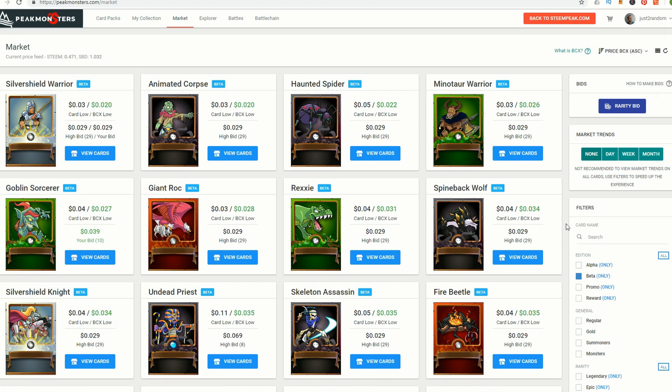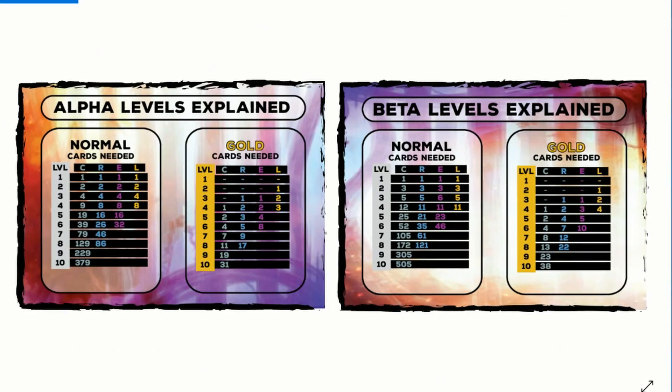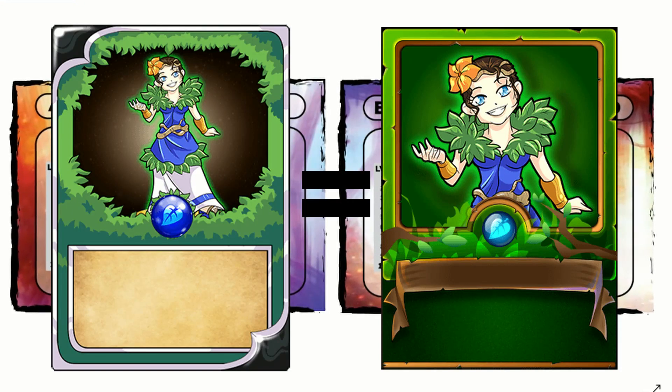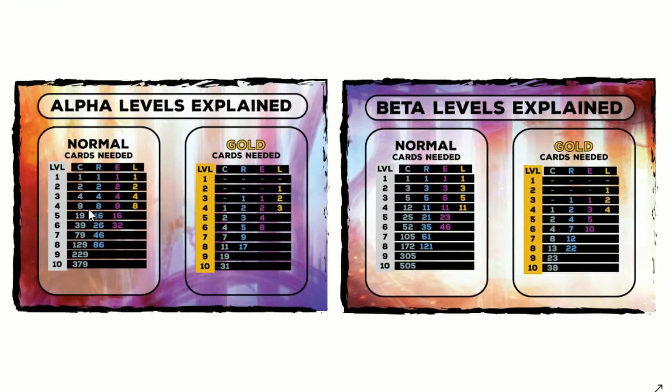There's another way to make money on Peak Monsters: arbitrage between alpha and beta cards. New players don't realize that before beta cards, there were alpha cards. Although beta cards are the same as alpha, it takes far fewer alpha cards to level up your Steam Monsters. So if prices are very similar, there's an arbitrage opportunity. For a level 4 rare card in alpha you'd need 8 cards, but in beta you'd need 11 cards.